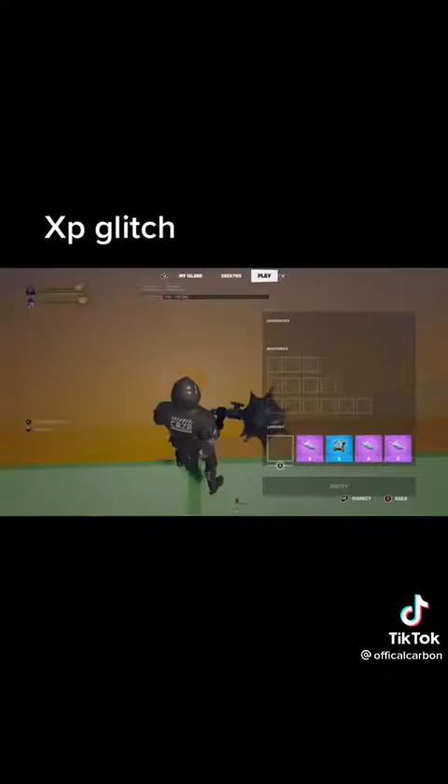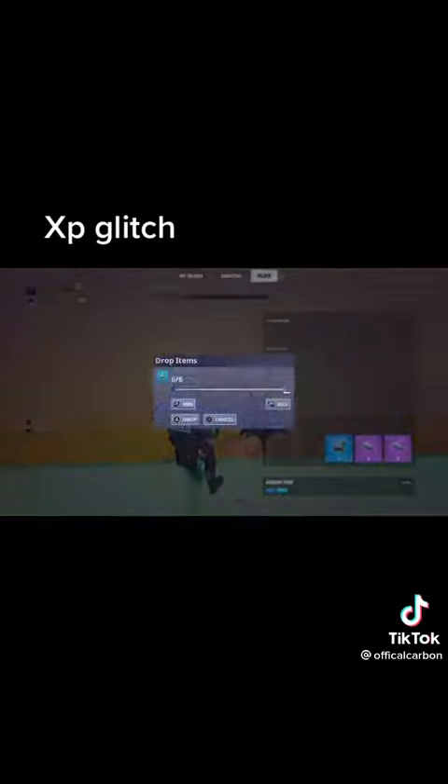After that, go to the very edge of your island — not all the way off — and drop all of the loot out of the barrier.